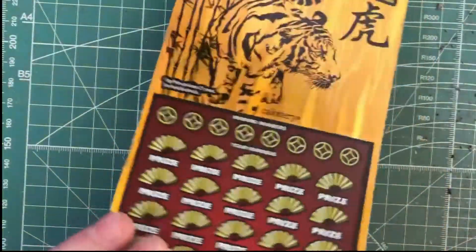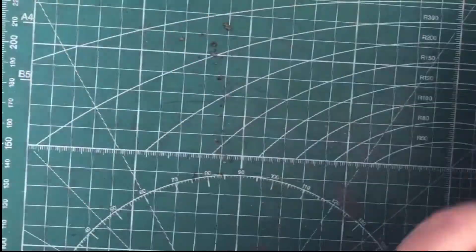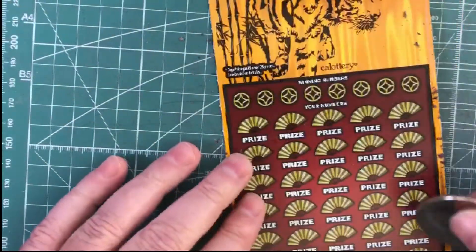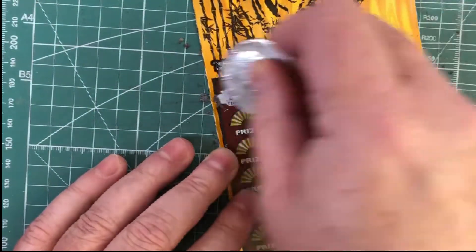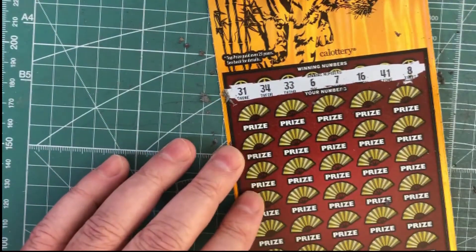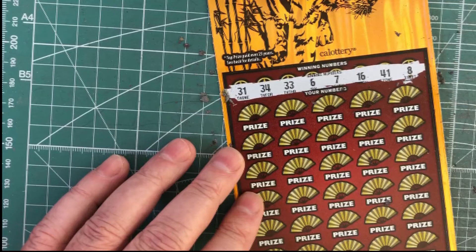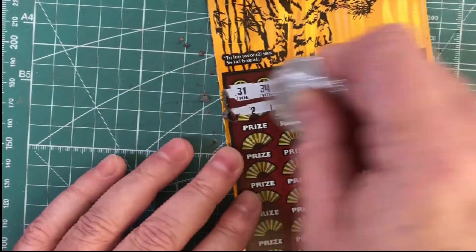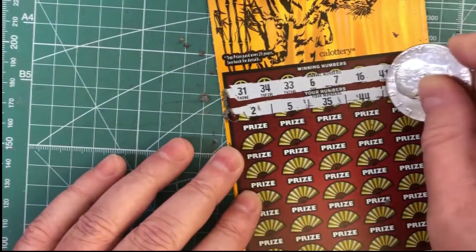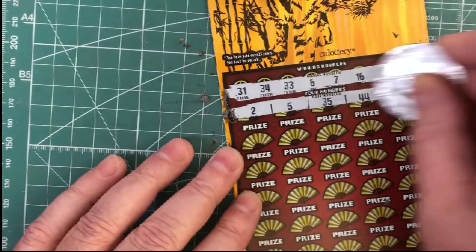We're counting on this one to make up for it. So here we go — let's see what we've got. Hopefully we'll get some good ones. 31, 34, 33, 6, 7, 16, 41, and 8. So that sounds good. Don't see any multipliers, and no tiger.